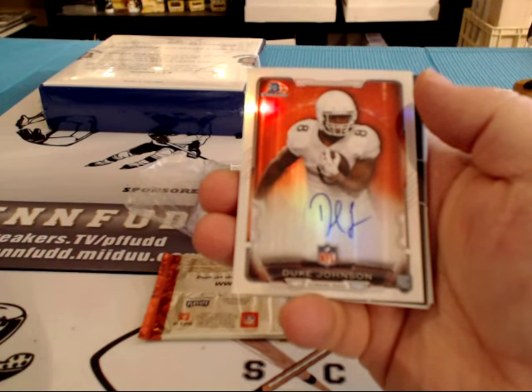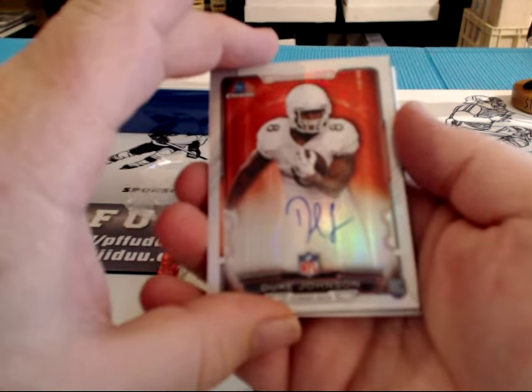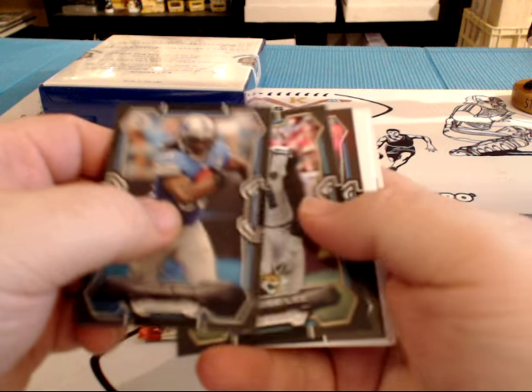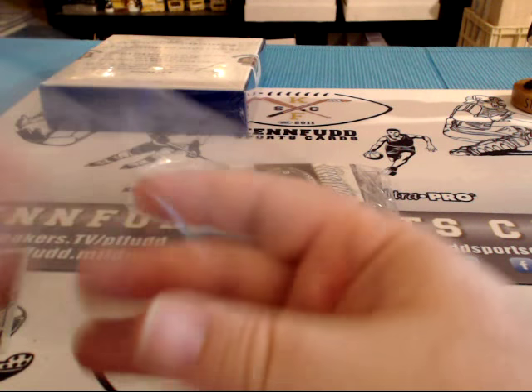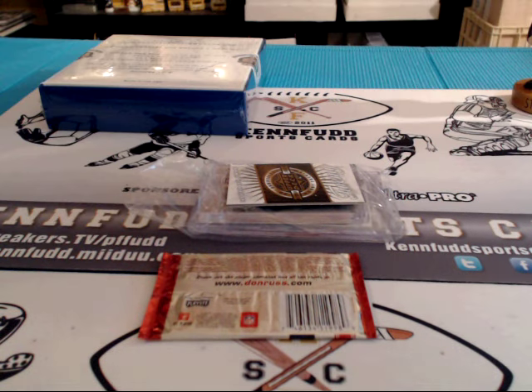Duke Johnson for the Browns — Bowman Chrome, Duke Johnson draft pick for the Browns. Sacks on the board. Yeah, we had a nasty gold 9-5-10, Matt Ryan the other day, right before he had that big playoff win. That was Dave and Tommy splitting some boxes, I think.